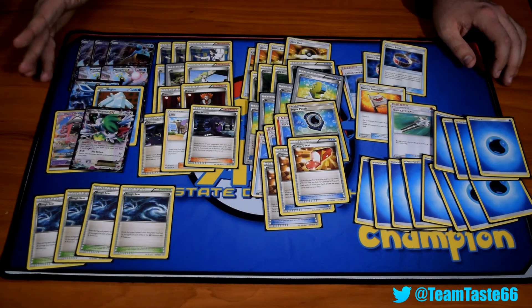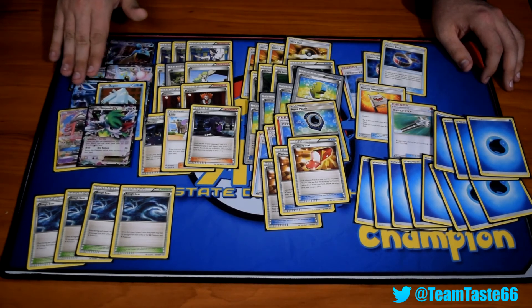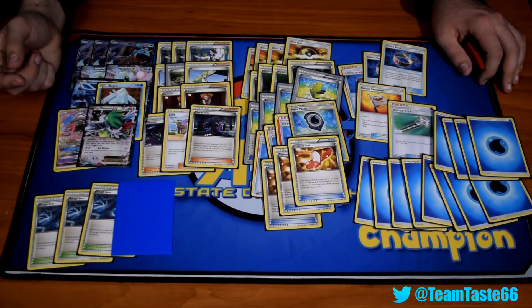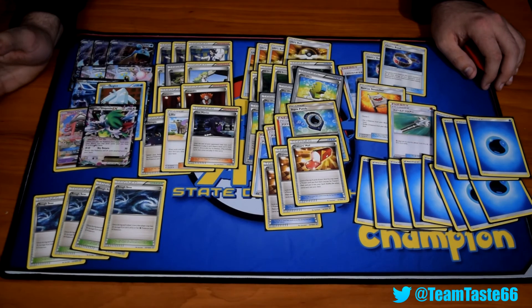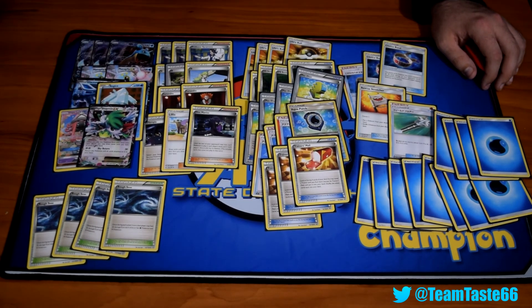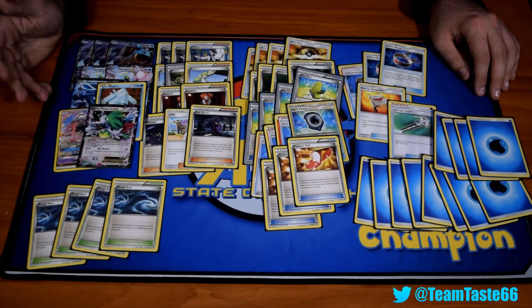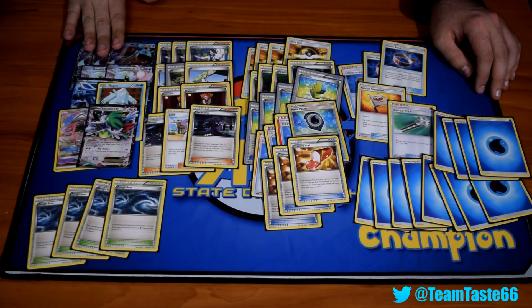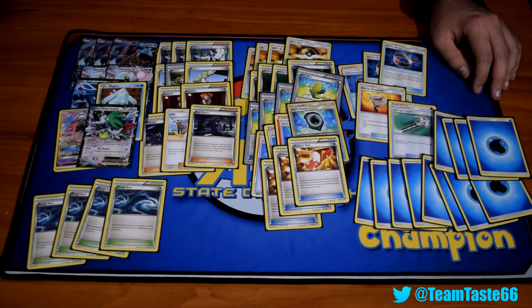Mega Ray — another tricky one, probably. That's where you might have to buy some turns with Resistance Blizzard or Crystal Ray. Maybe make one of the Rough Seas a Parallel City if you're worried about Mega Ray. Early Hex is good — Lele for Hex against Mega Ray. If you're that worried about Mega Ray, you can play one of those Sudowoodo that shuts their bench down to four Pokemon, but I'm not that worried about it yet. Mega Mewtwo — you can get some well-timed Ice Beams and kind of just stop them, soften them up with Regice and Glaceon, and then swing with Blizzard Burn.